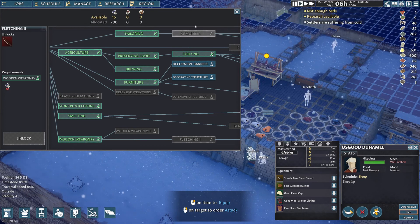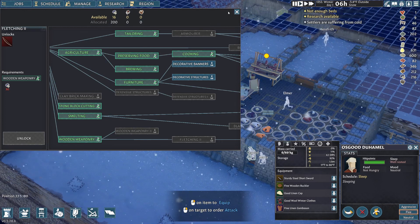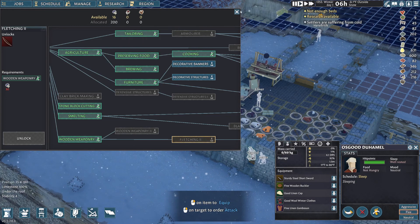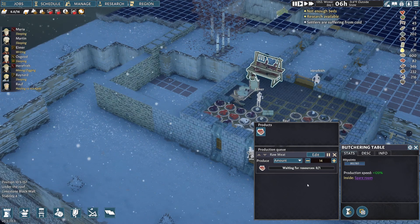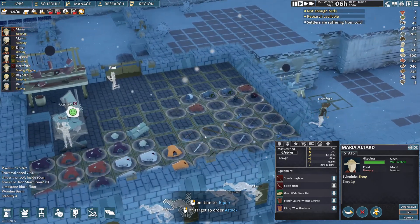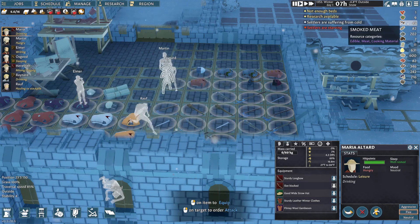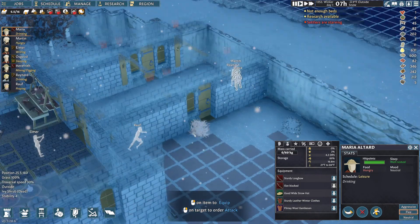Settlers are suffering from cold. As far as research goes, I think I want to go with Fetching, but I need 30 and we've got 16, so we'll just let them continue to work on that. I need at least another 14. So what I need to figure out is how to get the chambers warm in here. Plus, we're starving - why are you starving? We have food, we got lots of food. Probably need to get this covered.